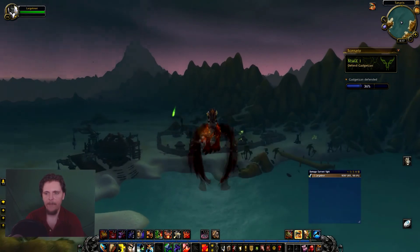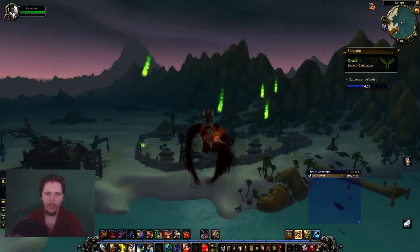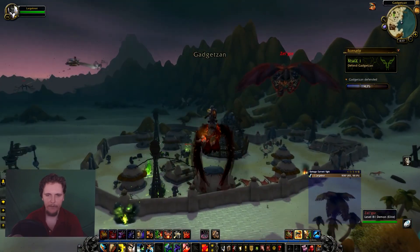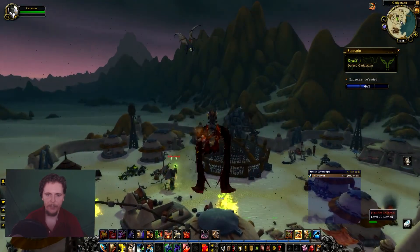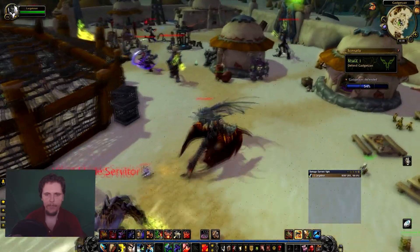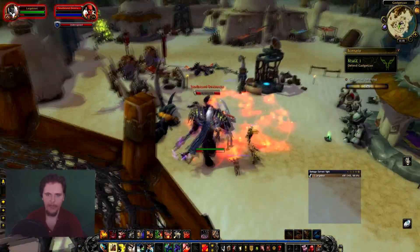Coming up on the first thing here — it's already half filled. I'm gonna take you guys basically through an entire invasion. Stage one's always the same thing: just demons attacking the main hub. Since we're in Tanaris, it's Gadgetzan or whatever the hell it's called. Just tag the demons — the more you tag, the more XP you'll get when they die. Best if you have a dot class, really — druids, priests, etc. Just tag everything you can.